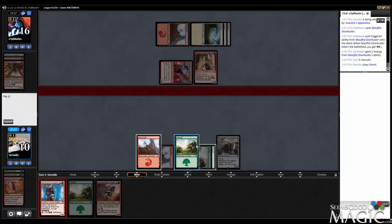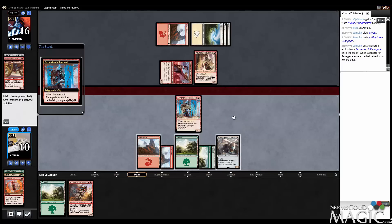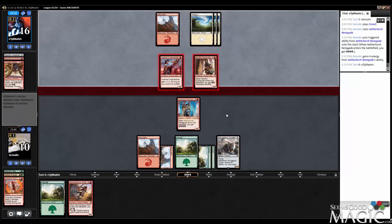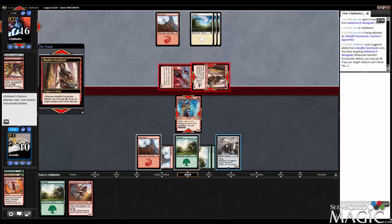I probably need to block. The neat thing is they can't keep me from blocking with the Copter, and getting one loot out of it's probably just fine. When everything I draw for the rest of the game is going to have haste. The only way this goes poorly is if they main phase remove the Aether Torch Renegade. Not saying that that couldn't happen. We're up against a very fast deck. I suppose instant speed removal for the Copter is pretty bad, too.